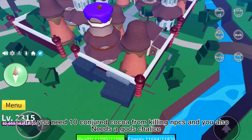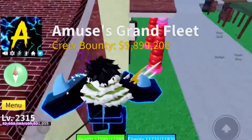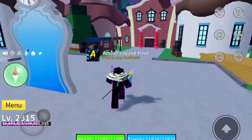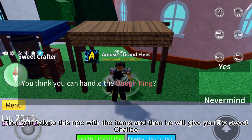First, you need 10 Conjured Coco from killing NPCs and also a God's Chalice. Then you talk to this NPC with the items and he will give you the Sweet Chalice.